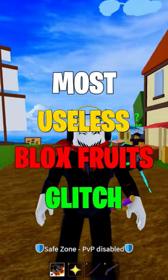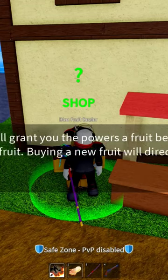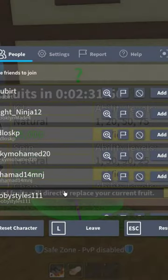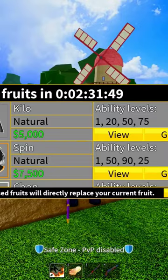This is the most useless Blox Fruits glitch. First, go to the Blox Fruits dealer and open up the menu. After you open the menu, reset your character and wait a minute to basically let the reset load in.